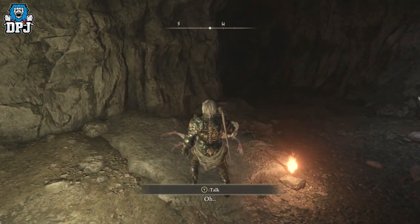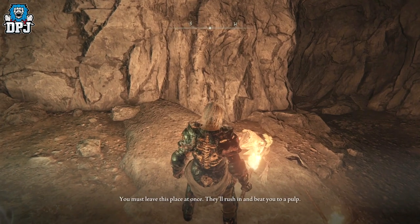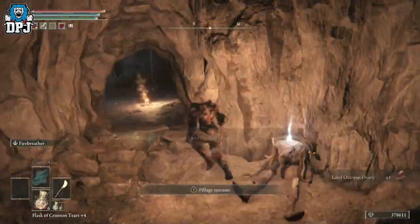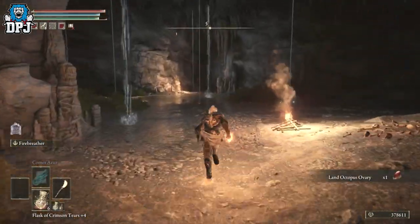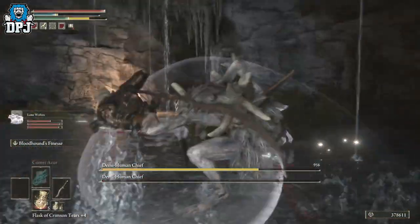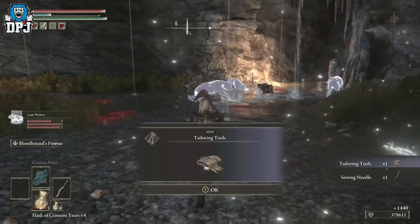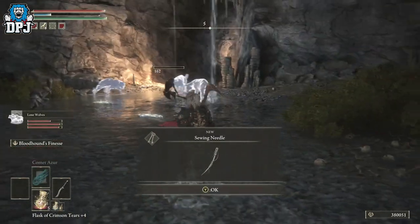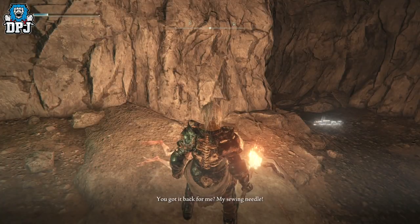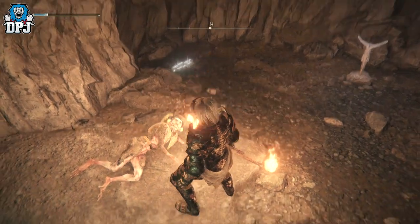Upon locating him, you'll see that he's being beaten up — yes, he's injured. What you want to do from here is clear out all his dialogue yet again, then go down into the cave and defeat the two bosses. They're relatively straightforward — if you're at a high enough level these will be no problem. What you'll be rewarded with is his tailoring tools and his sewing needle. From here, head back to Buck and give him his equipment.